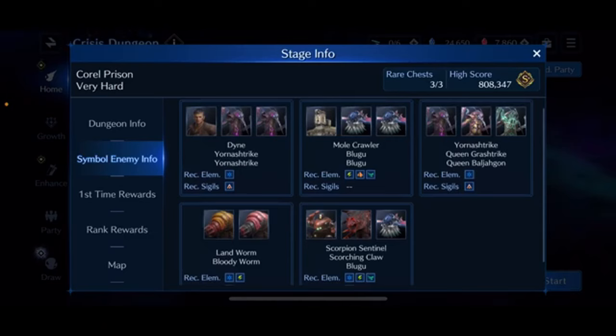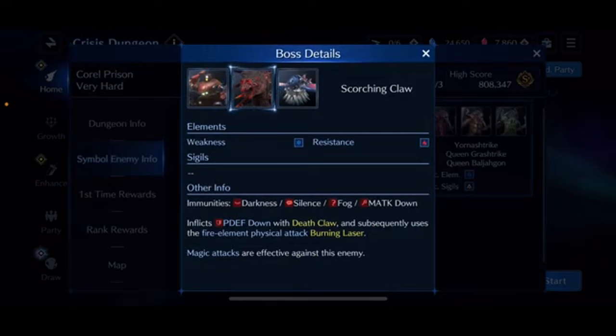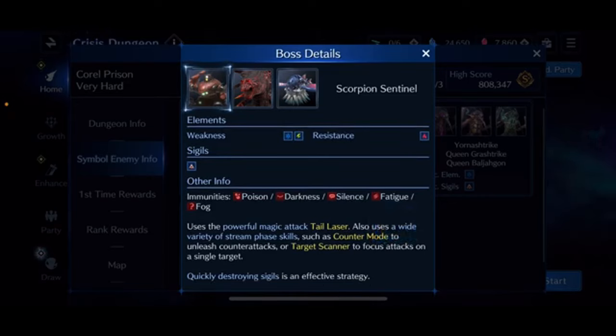In the Scorpion Sentinel fight, it's important to always take out the Scorching Claws first when they are adds, because they can reduce your physical defense and increase the damage you take. The Scorpion Sentinel himself deals a lot of strong magic attacks, and on top of that he reduces your magic defense — so his first Tail Laser has a high chance of taking one of your characters out unless you heal from that debuff.